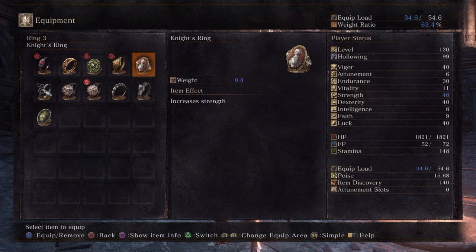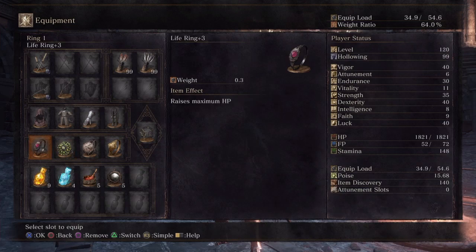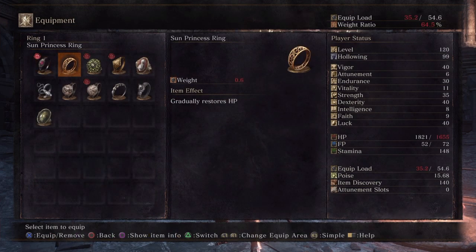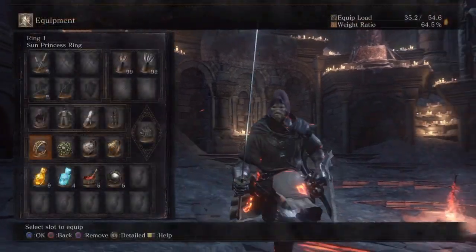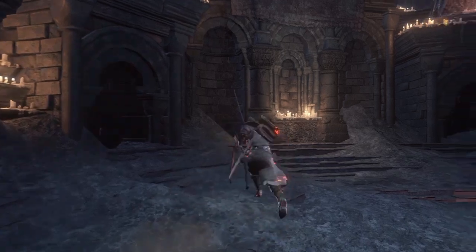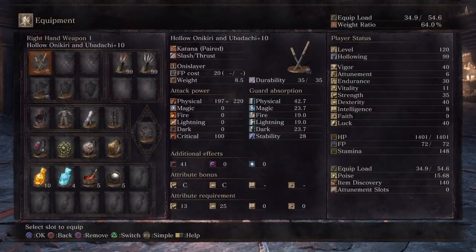Lloyd's Talismans are great if you're invading but not something you want for duels. For duels I'd recommend the Leo Ring over the Hornet Ring, but that's up to you. The two middle ring slots are quite flexible. I'd really recommend Chloranthe just because of the low endurance — it's almost twice the value of the Grass Crest in terms of stamina regen. For that first slot I'd recommend doing a Princess Ring and Life Ring swap, since you can't have a blessed offhand and you'll want that regen.